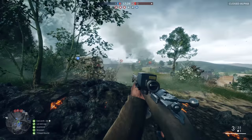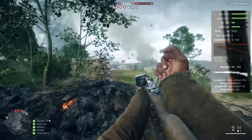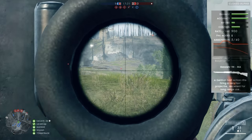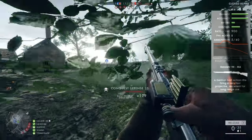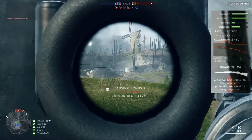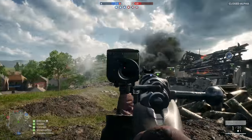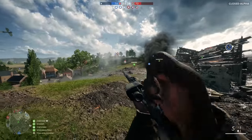Next up we have the GEW 98, which has the longest range sweet spot of any of the sniper rifles available. The graph also states that it has the least bullet drop, meaning it keeps its velocity better over range. In Battlefield 1, snipers don't only have bullet drop — they also lose velocity over range, so different snipers will likely lose velocity at different distances.